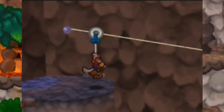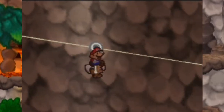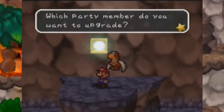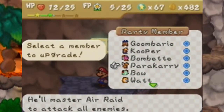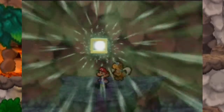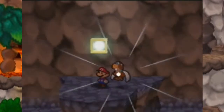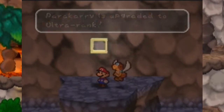I'm glad my parents are asleep for this episode. Anyway, we're gonna drop down right here where it gets light because there's another upgrade block. Fantastic — we're gonna upgrade Paracarry because he's probably gonna be my second most used partner for the rest of this chapter. All right, Paracarry is upgraded to ultra rank, excellent.